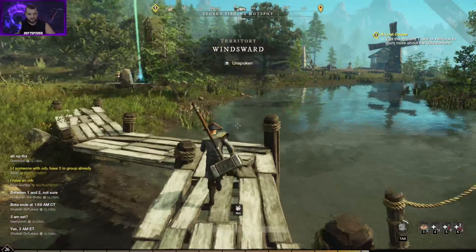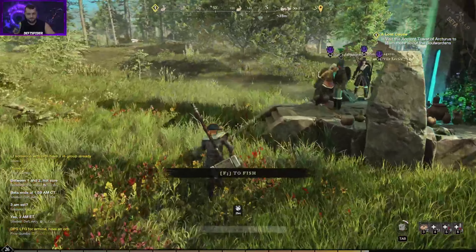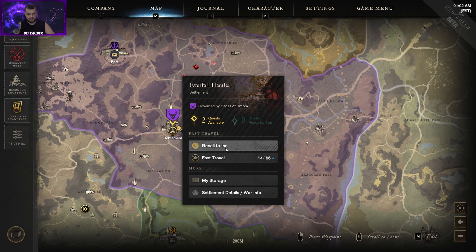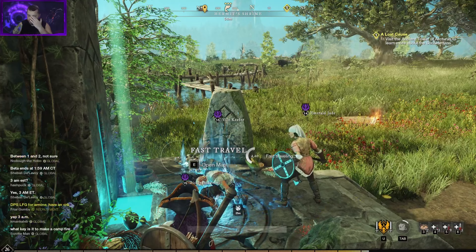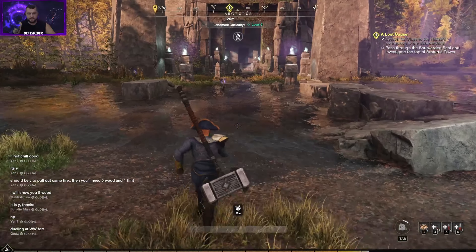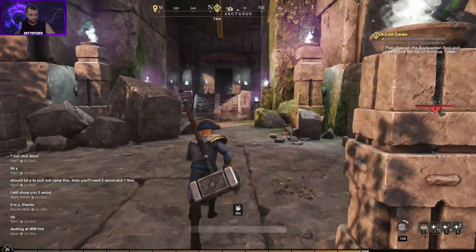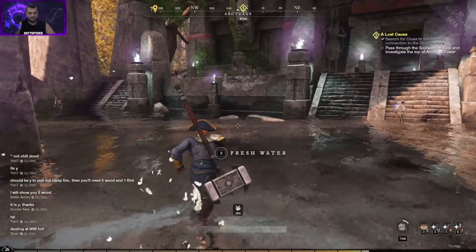We're getting low on Azoth, and the beta's ending in about an hour or two — normally this is something you'd want to do a lot earlier on. Our recall is up so let's just use it to save some Azoth. You can recall from anywhere on the map. We've made it to the Ancient Tower of Arcturus. The objective is to 'pass through the Soul Warden seal and investigate the top of the tower.' This is a lower-level area so we should be fine — just run through fast and kill anything that aggros.